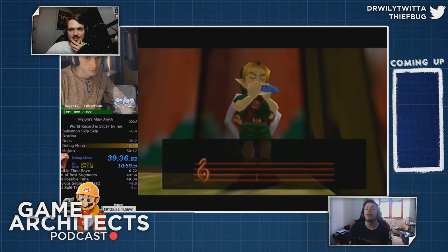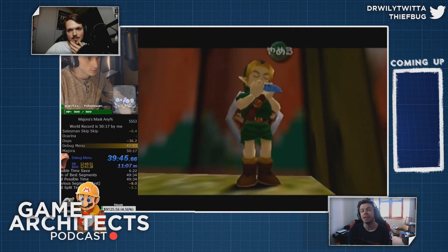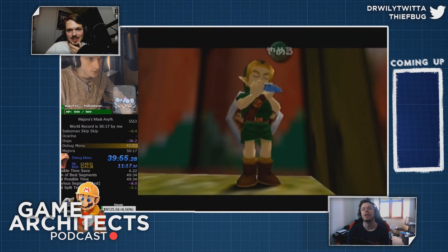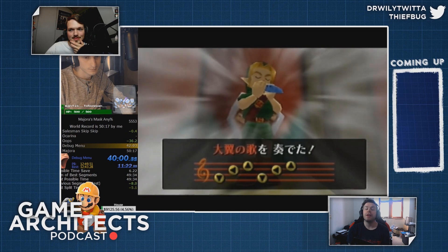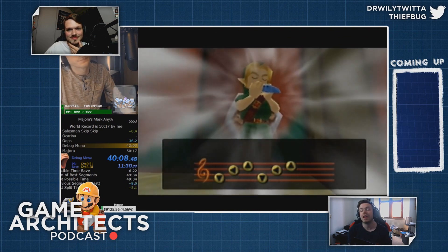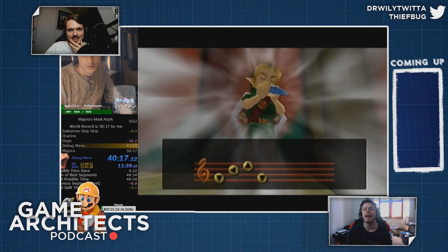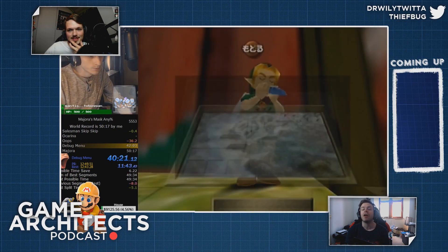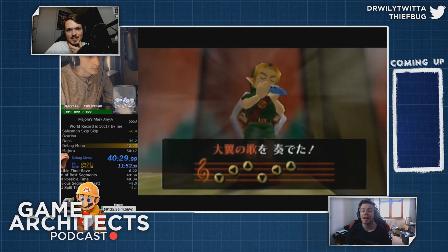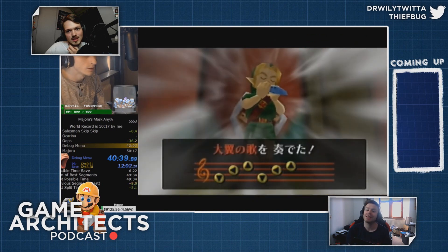The problem with this entire thing is originally the debug menu required 2,816 Song of Soaring plays in order to even get executed. This is actually still used for the low percent run, which is the category that completes the game with the least amount of items possible. But people were messing around with it and eventually found a way to get it in 218 Song of Soaring plays, but that only worked on the Japanese 1.0 version, which is N64 only — but N64 crashes after playing Song of Soaring six times. So people messed around more and found a way to get it working on Japanese 1.1, which is on N64, Wii, and Wii U. It's technically possible on Wii, but the Wii doesn't have a D-pad mapped to it, so you can't navigate the debug menu — you can increase your rupee count and that's about it. So the only version this works on is the Wii U version.